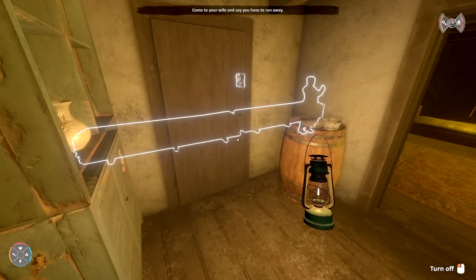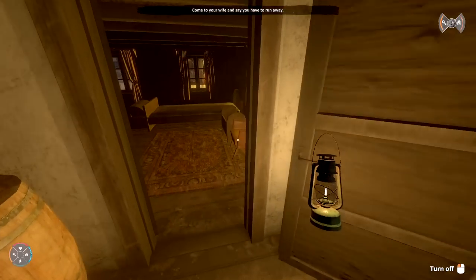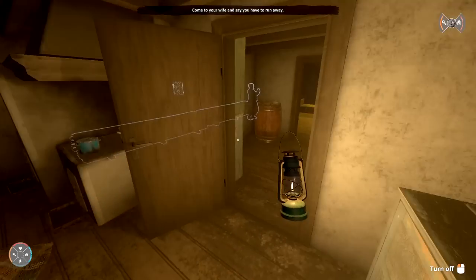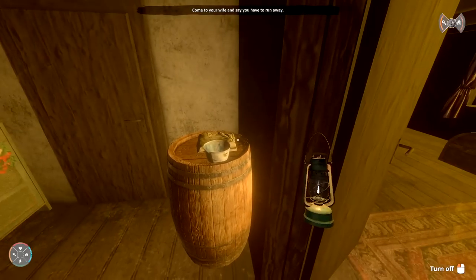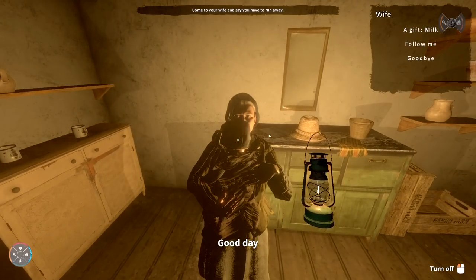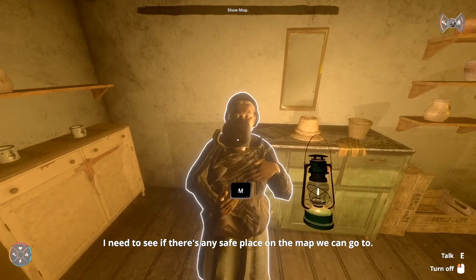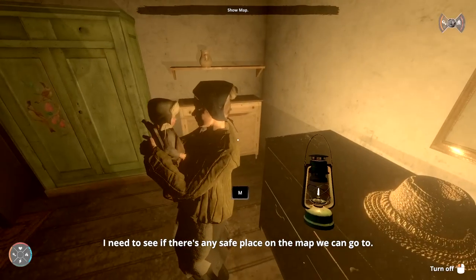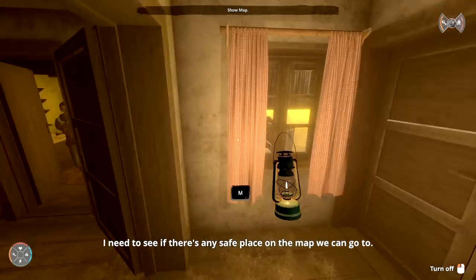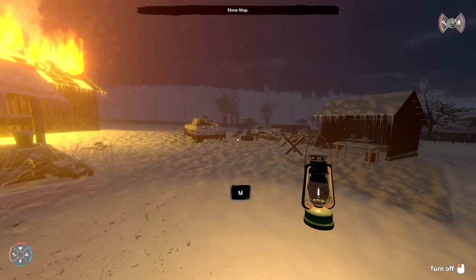Let's see what else I'm missing. Come to your wife and say that you have to run away. There's nothing else I'm going to be grabbing — I pressed that special landlord thing. I don't think we have pots or anything else we can carry. Are you ready to go? She wants some milk. I don't think I have milk — we're gonna have to find the cows. Come on, follow me, let's get the heck out of here.